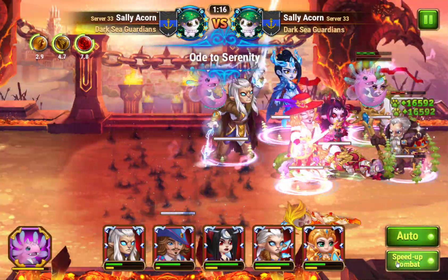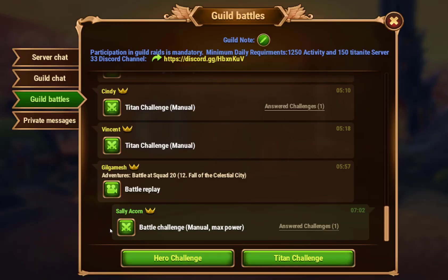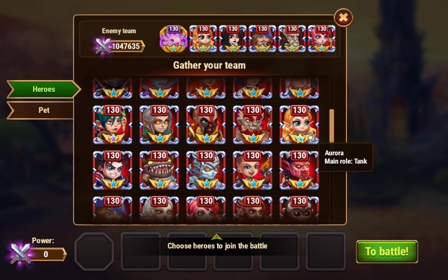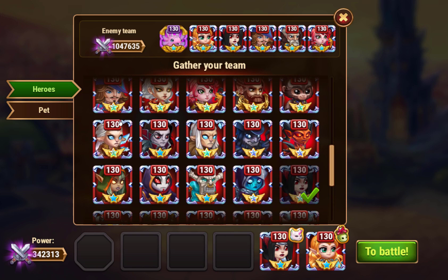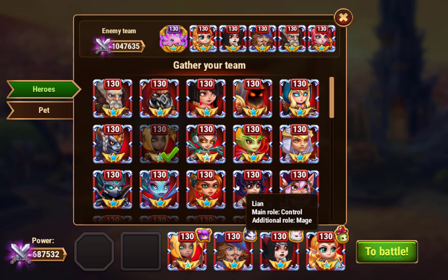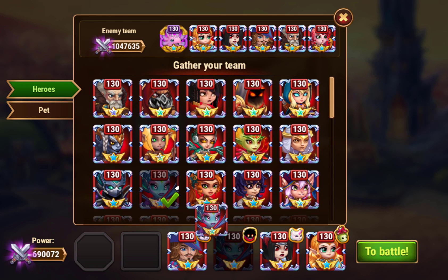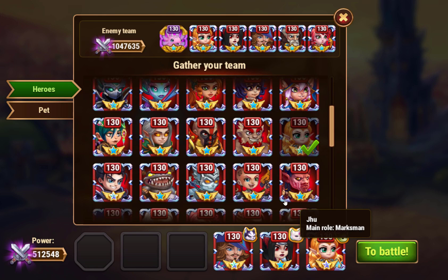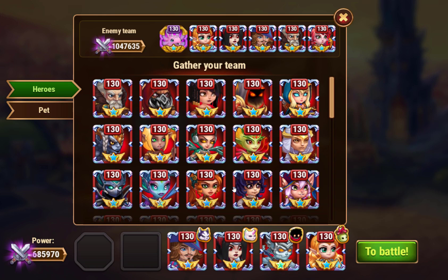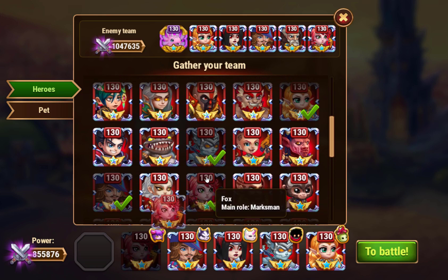Let's do another one without Krista to show what happens. What if Celeste is your highest intelligence hero? We'll set up a team with Aurora, Celeste, Sebastian, and try something more physical-based — let's try Dante. Nevi won't work here with Celeste present, so we'll go with Dante and Fox.